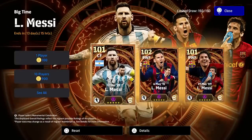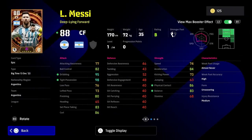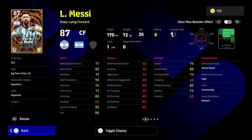With this Messi they've finally introduced new boosters. This Messi is 87 overall, 88 with the booster, and he's actually getting a plus four as the King of Football. It's a different icon — plus four increase to dribbling, tight possession, physical contact, and balance. His balance jumps from 79 to 83, his physical contact goes from 82 to 86, and his tight possession goes from 94 to 98.